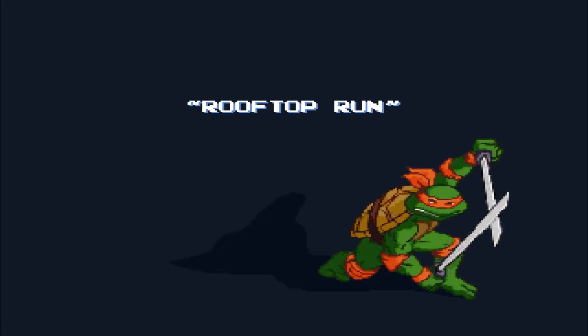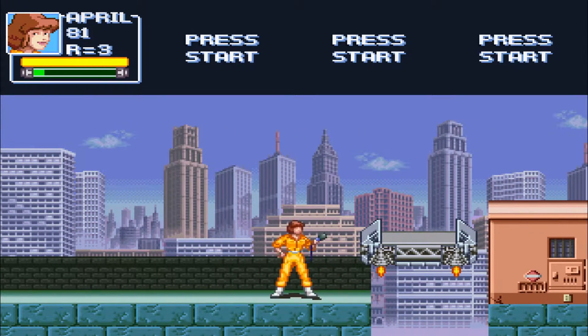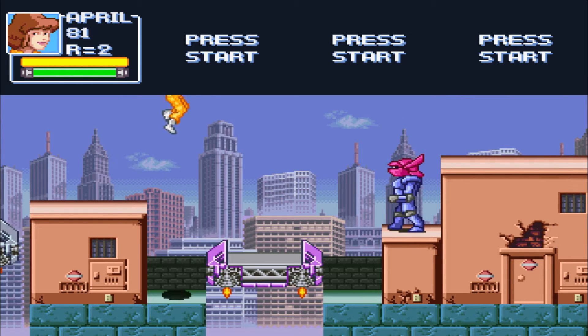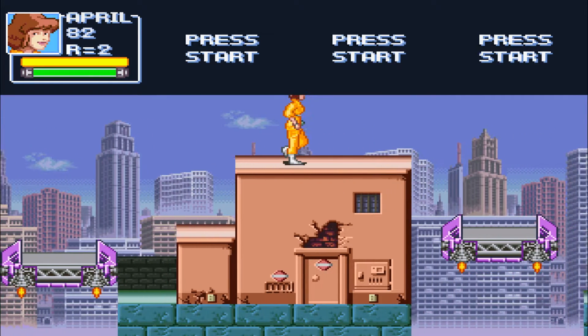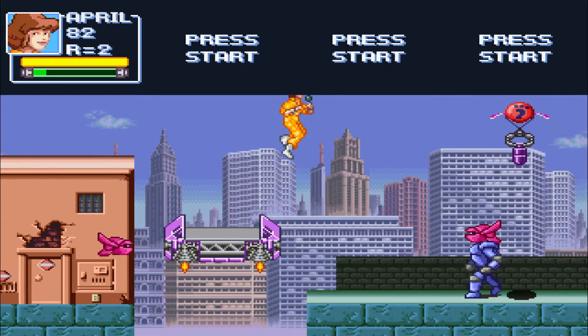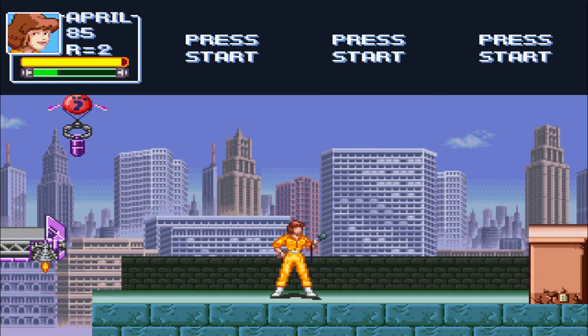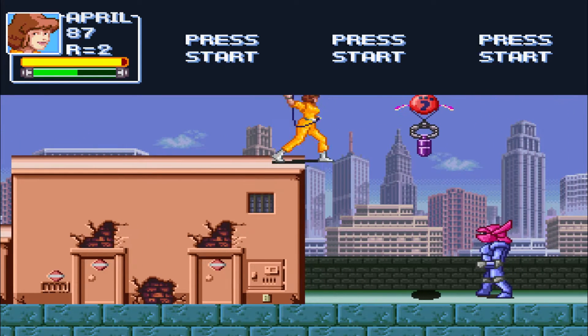Rooftop run. Alright, so April gets two things: she gets the whip, which is her microphone, and she gets the screen-clearing attack, which is just her camera. And of course I died — why not? So this level is based off the one from the original Ninja Turtles. It was near the boss fight of the first level — we had to run across a bunch of rooftops to save Splinter.